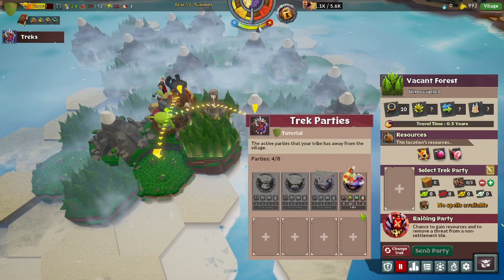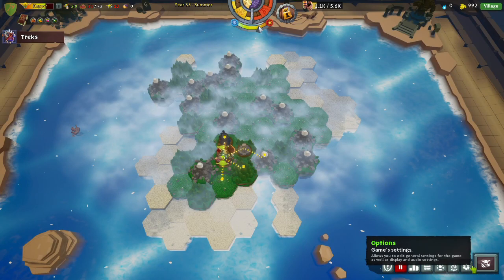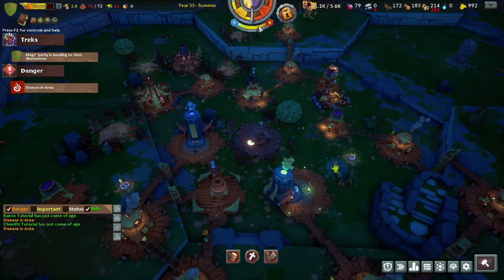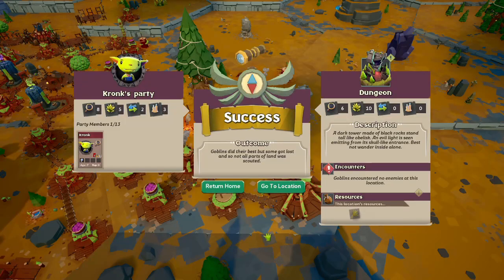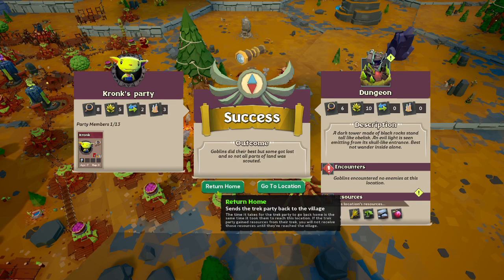Here we have our warlord, so we're going to send him to raid this tile because he doesn't do much — nothing of particular note — so we may as well send him alone on a raid trek. This dungeon has herbs, frogs, rocks, and berries, so no tools unfortunately. This dungeon might not be worth it.